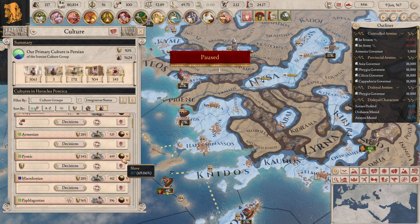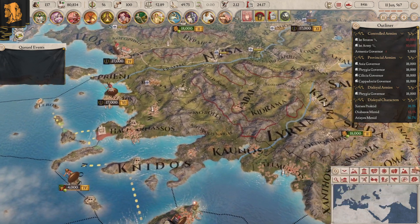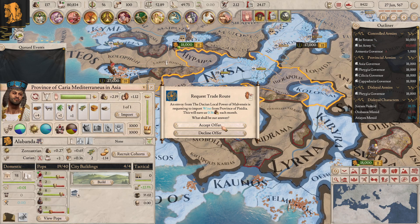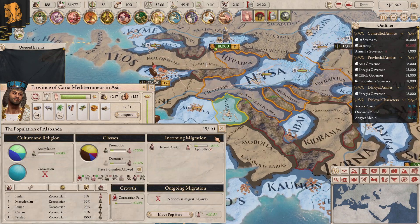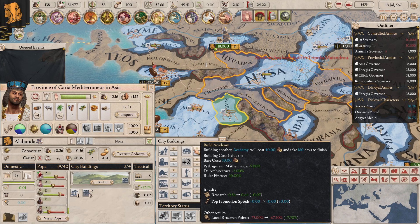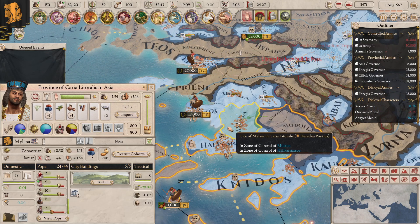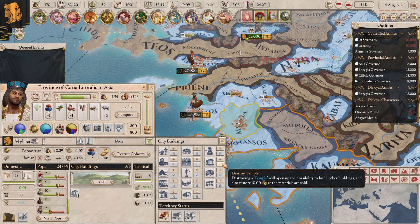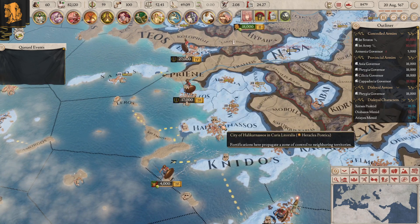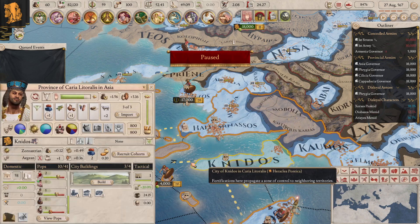Maybe with that we could focus on integrating another culture at some point. I have a lot of Pontic pops and I'm very tempted to integrate the Pontics next. I might actually do that - I think it would be a good idea. Here it's fully converted - it's crazy how well it's worked. I wasn't expecting it to work as well as it has done but it's worked pretty well. I also need roads to be honest. We're going to need to get a few roads at some point - roads is going to be incredibly important.